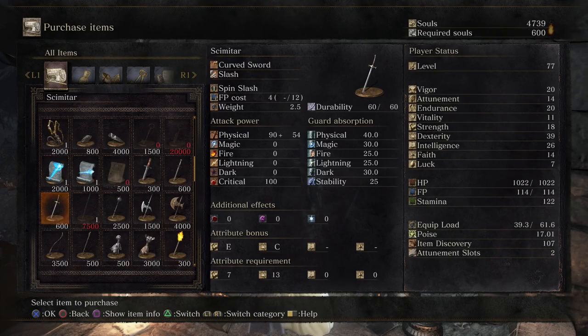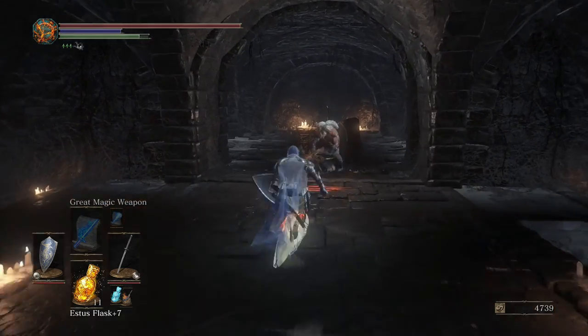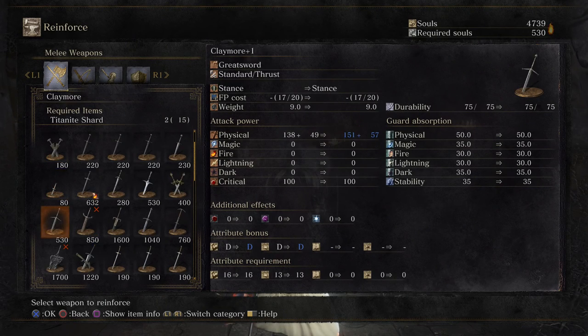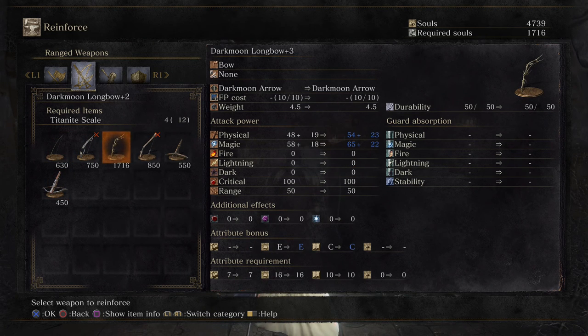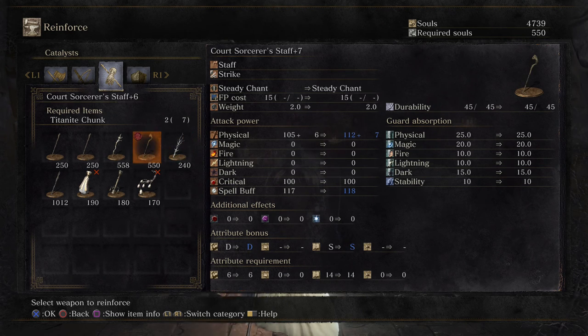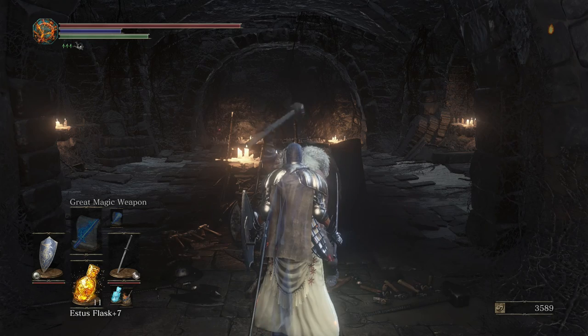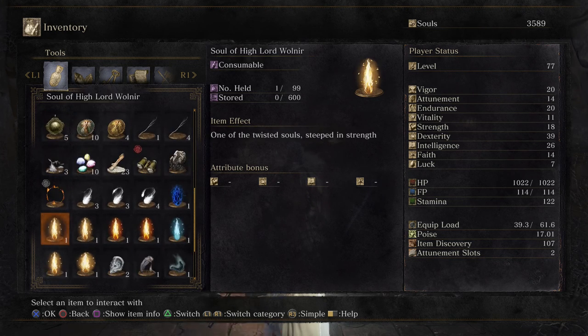Nothing new from the handmaiden. My level is at the max it can be right now. I could boost the Darkmoon Longbow with twinkling knight scales, but I'm not using it that often. I could boost the staff a bit more — it does boost the buff aside from raising the scaling. I'll use my chunks to upgrade that then, since the scaling is already S. I don't think I have any stone shards left though.